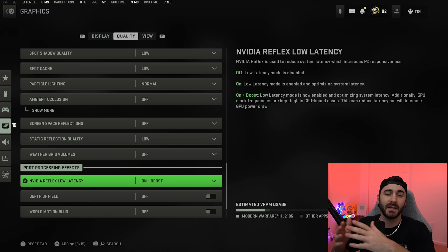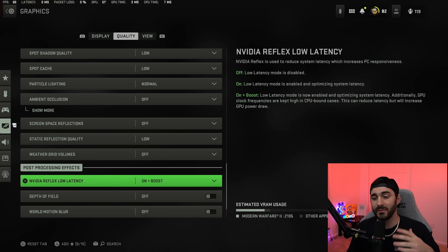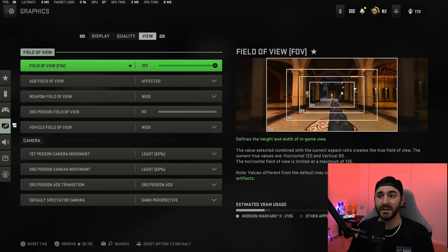Nvidia Reflex Low Latency I have on plus boost, because my CPU time is higher than my GPU time. If that's the case for you, use on plus boost — it tries to even things out. If not, just set it to on, as it does help a little bit. Depth of field off, world motion blur off, weapon motion blur off, film grain set to zero.